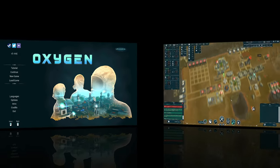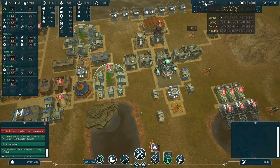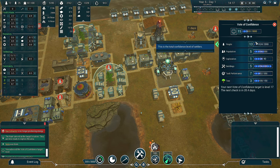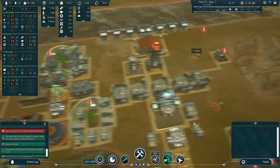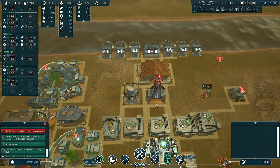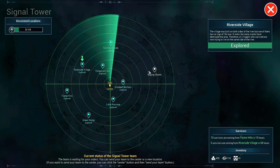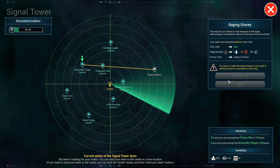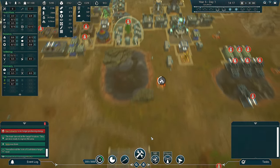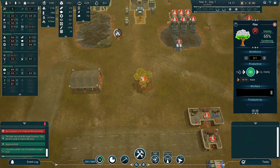So without further ado, sit back and enjoy some more gameplay of Oxygen. Quick roundup of everything you've missed: we're in year five, just started a brand new year on day one. We need to get more confidence to level 17 and I have five research centers full of people, so we're getting a lot of research. I have the signal tower and I've been getting some discoveries. We just got this one, and now I need to get some more canned fish so we can explore over here. When I got this one — Northern Land — we've got a pine tree and I've planted it here.